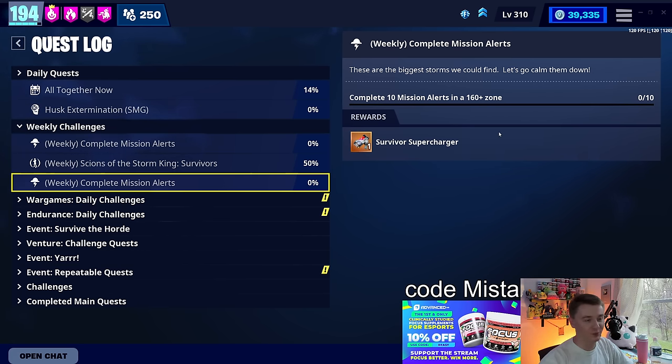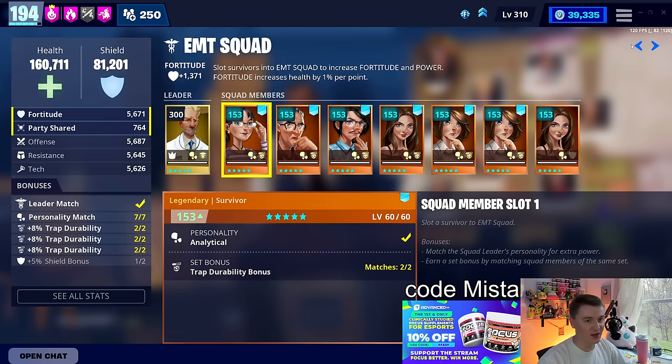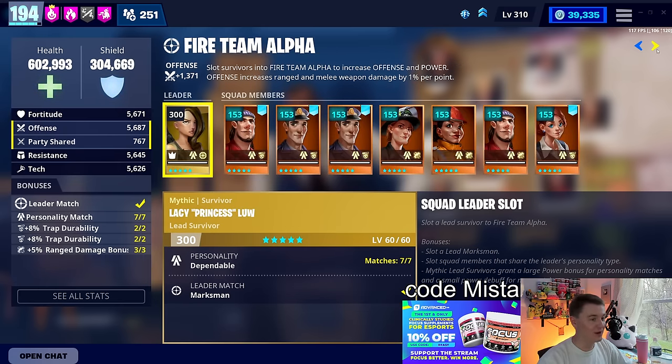This is available in the weekly mission. If you are a power level 124 player who has completed the Canny quest line up until Canny Storm Shield five — not just doing Storm Shield five, but getting to that part in the quest line — and I think you need to have Twine 10 done. If you're a power level 124, then you can get these missions and queue them. Survivor superchargers are really rare. We get them like twice a year and they contribute to maxing out your power level. You're going to need 320 survivor superchargers to max out.